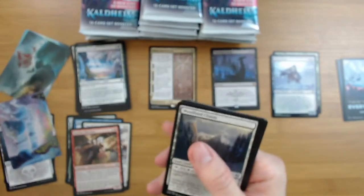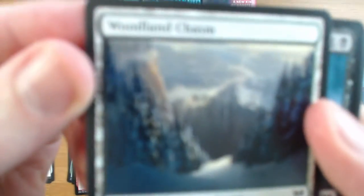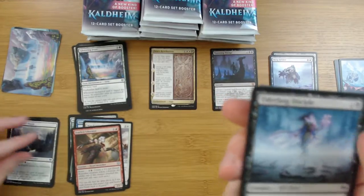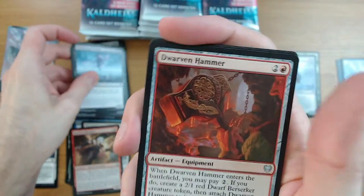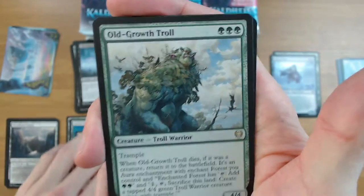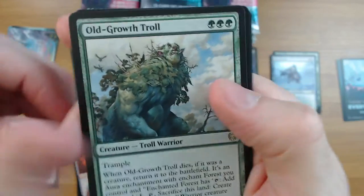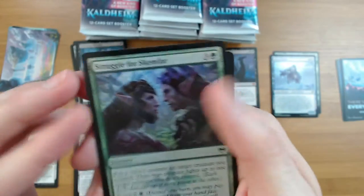You gotta love the art in this set. I said it on the first box and every time I look at the art it just stays amazing - really cool, looks like a Bob Ross. Old mass vandal, dwarven hammer, forging the Tirite Sword solid uncommon, Gilded Assault Cart, and the Old Growth Troll. He's a 4/4 for three mana, he's got trample, and he comes back - just does so much. Pretty decent pull. Replication Ring and a Struggle for Skemfar foil.